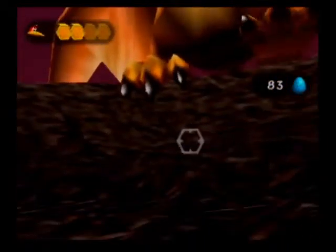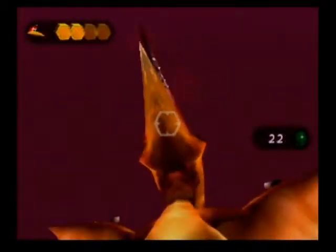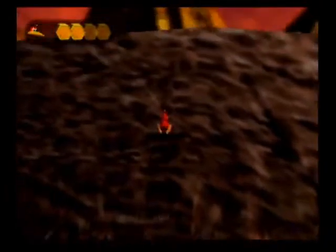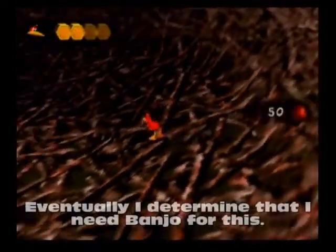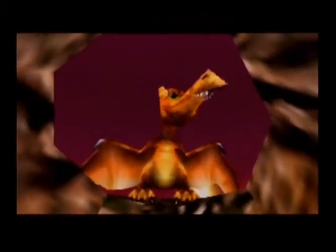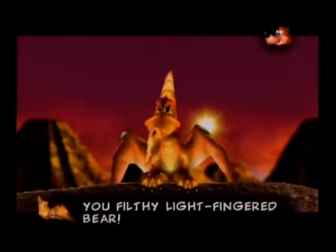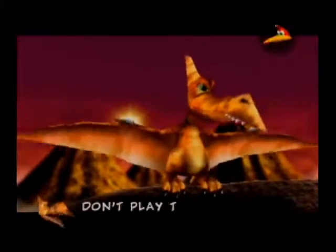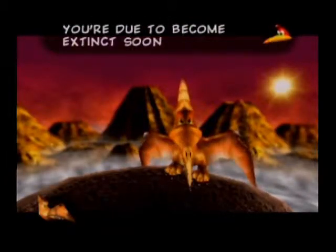There it is. Let's give her a good blast. Or maybe not — that doesn't seem to do anything. Is this supposed to be a boss or something? They're giving us eggs, and I think that's the way I came in. So the fight doesn't start proper unless you have both characters. Give me back my eggs, you filthy, light-fingered... what eggs are those? Don't play the fool with me! I want my eggs back or else! Or else what? You're due to become extinct soon, anyway.